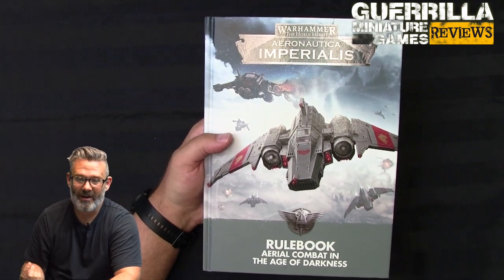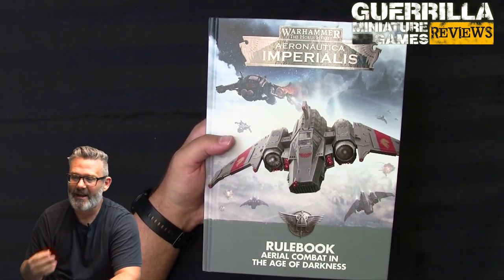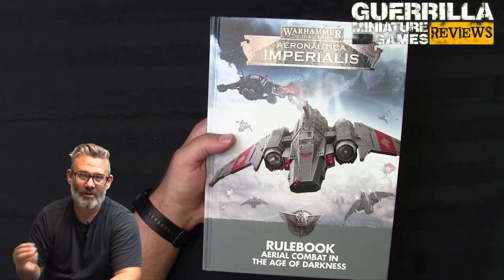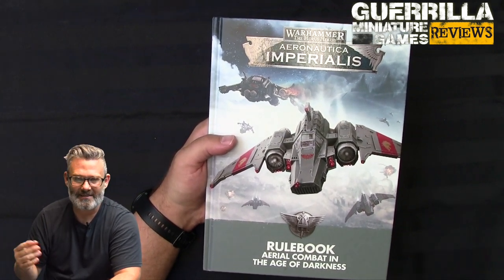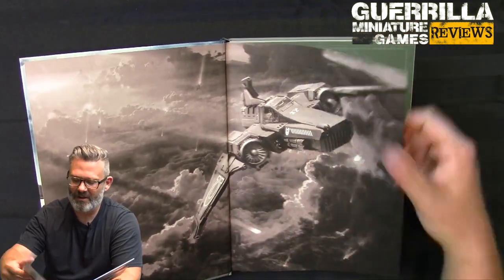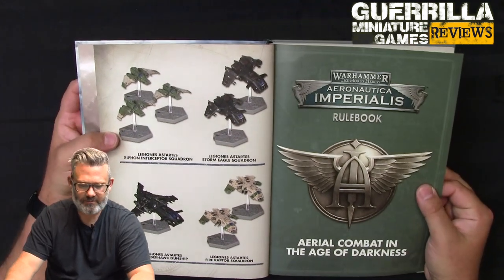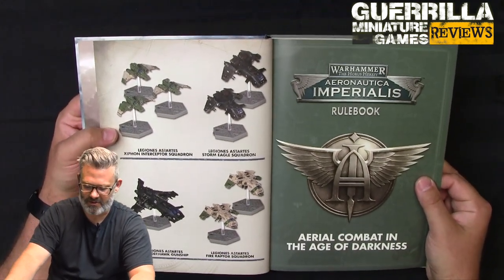You can check out my review of Aeronautica Imperialis itself if you want to see the gameplay — it's entirely the same as the current edition. You can watch the let's play with the Orks and stuff to see the core rules. We will be playing some games of it going forward, but the core rules in here have not changed. Aircraft-wise, we have Fire Raptors, Thunderhawks, Xiphon Interceptors, and Storm Eagles as the core of the Legions Astartes.